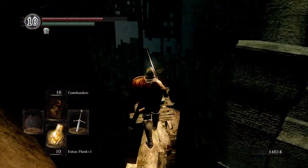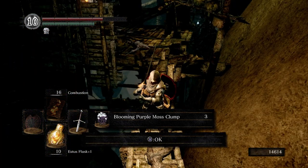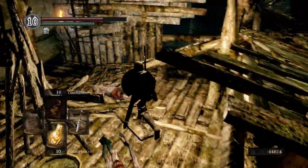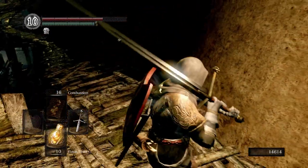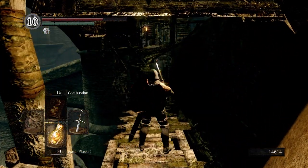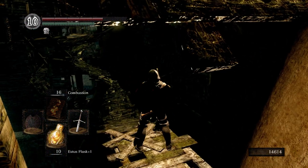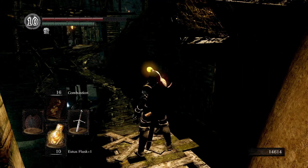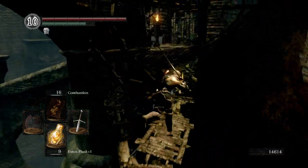We want to walk across this real quick to get ourselves some blooming purple moss clumps. If you didn't have enough souls to buy the blooming purple moss clumps at the merchant back there, you can always get three free ones over here. And then here is our platform — that is butthole-clenching, or pathway, whatever you want to call it. It's going to move on us. I like to just sprint across it and hope for the best.